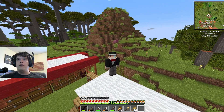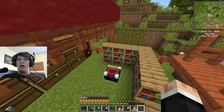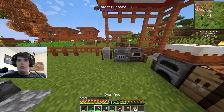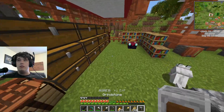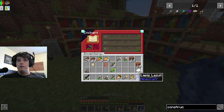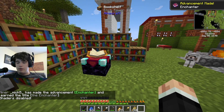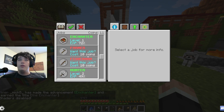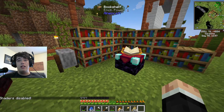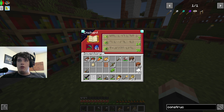Hello everybody, welcome back to another video. Today we are back inside 'A Life in the Village.' As promised last time, I've gotten a little bit of work done on the enchanting table — it's up to the point where we should be able to enchant level 30. I want to move my grindstone over because we'll probably be enchanting and disenchanting quite a few times to try and get what we're looking for. First things first, I want to find out about the enchanter power-up: plus one enchantment level on enchanting. I presume it's just going to give me an extra enchant level every time, but we'll see.